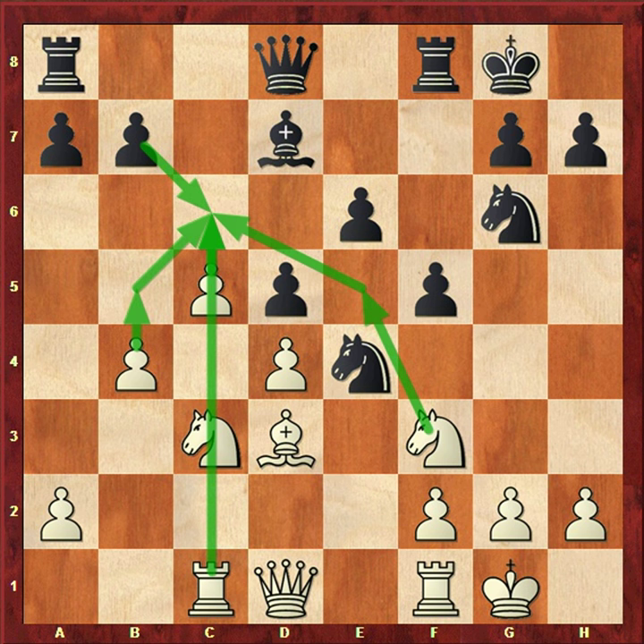Now here is a question: who is better, white or black? If I say white is better, anyone can ask why — both sides have equal material: two rooks, two knights, one bishop, one queen, and seven pawns. So why is white's position better?